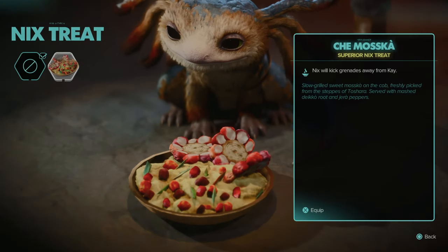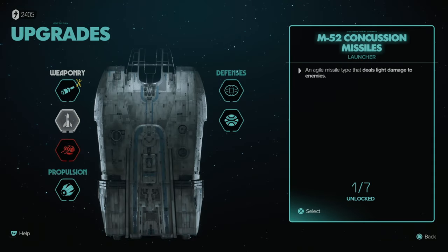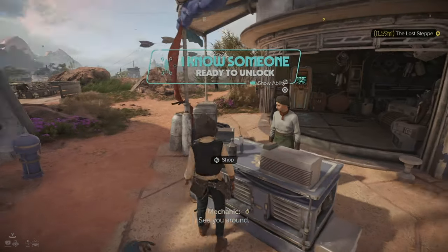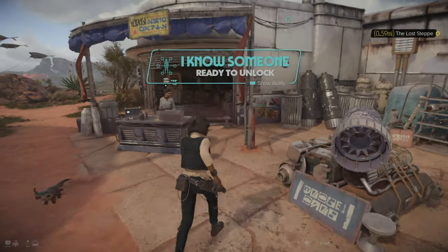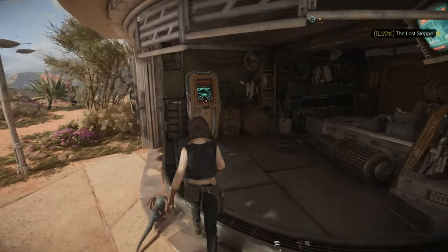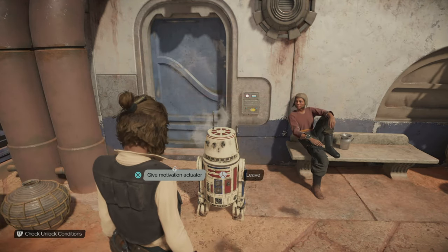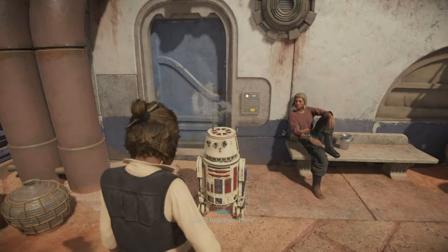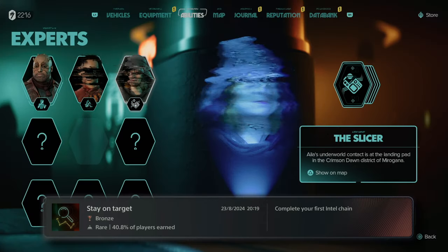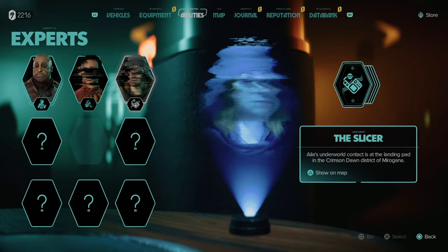I do a cheeky ship upgrade — stronger laser and a new look. Right now I'm going around earning money and materials to upgrade my ship and speeder to continue with main story missions. I come across a robot that needed fixing, luckily I had the right part. I earn a trophy — Stay on Target.